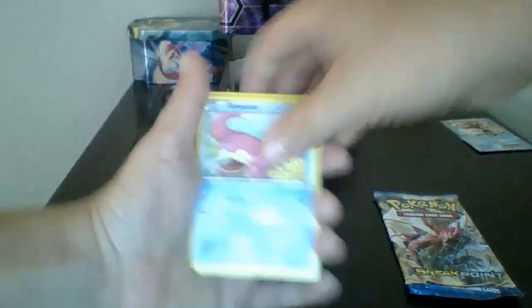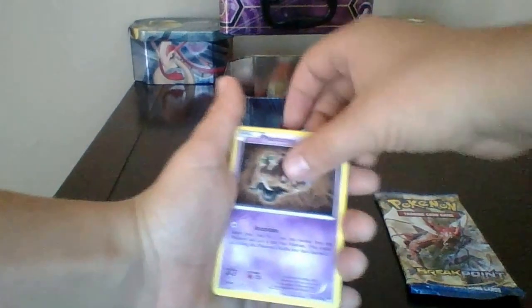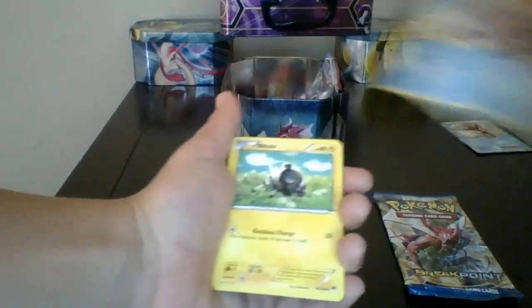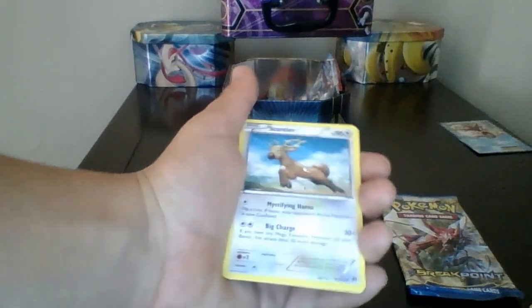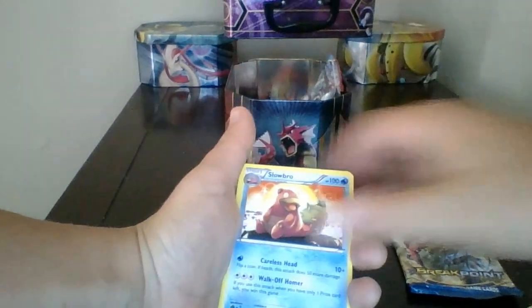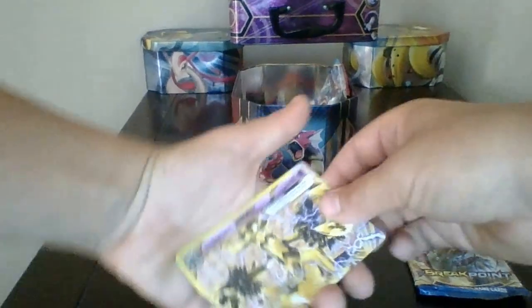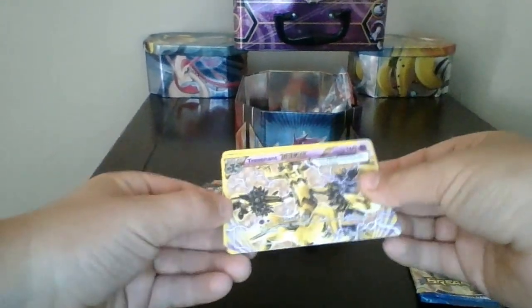Alright: Slowpoke, Phantump, Psyduck, Shellder, Blitzle, Stantler, Slowbro, Purrloin — oh my god, oh my god! Trevenant BREAK! We got a Trevenant BREAK! And last but not least, a Shiftry.